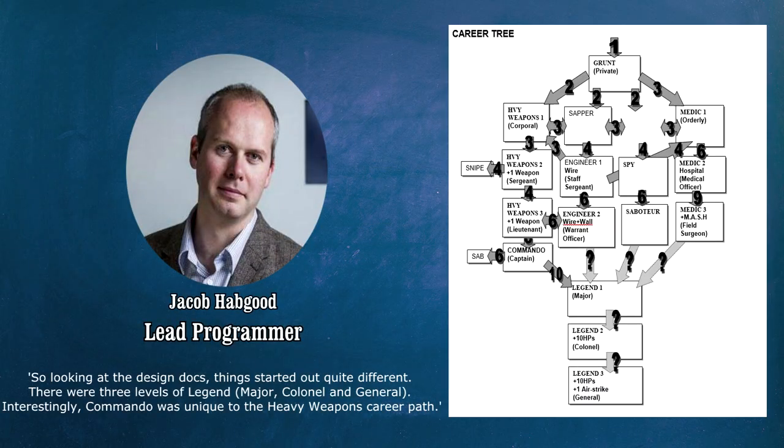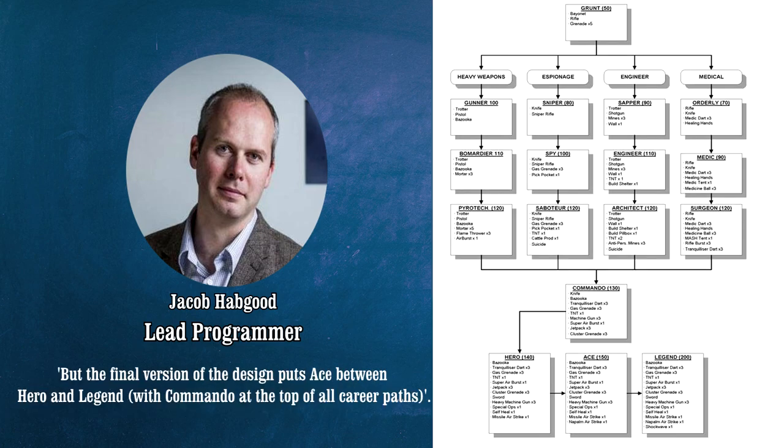He wrote: so looking at the design documents, things started out quite differently. There were three levels of Legend — Major, Colonel, and General. Interestingly, the Commando was only unique to the heavy weapons career path. But the final version of the design put the Ace between the Hero and Legend, with the Commando at the top of all career paths.